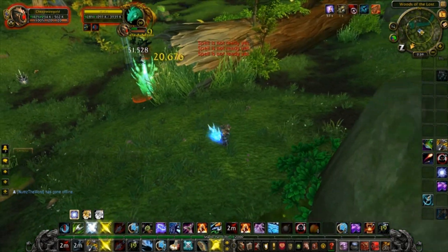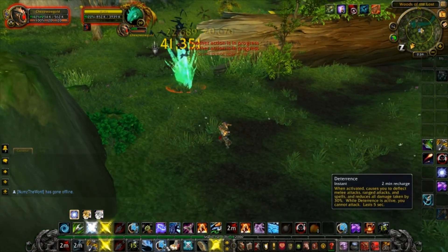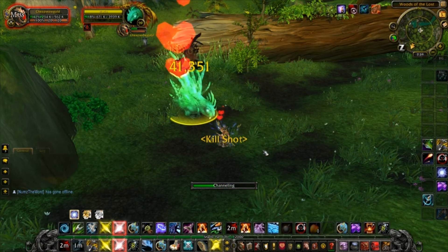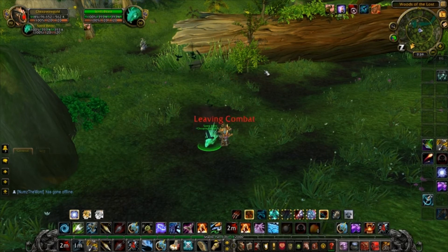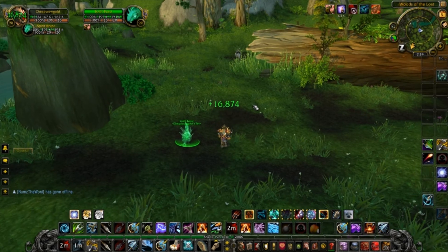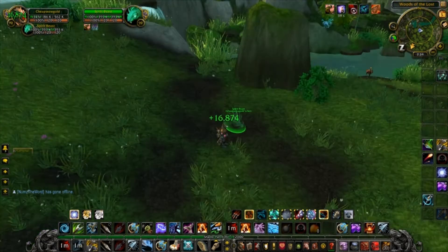Once he hits 30%, just pop Deterrence and Tame Beast right away and you'll be able to get him before Deterrence is even done. And there you go, you got yourself a green spirit porcupine. He has the same moves as the others — Spirit Mend and the 3k mastery raid buff. I hope you guys found this guide helpful. Be sure to like and subscribe and I'll see you on the next hunt.